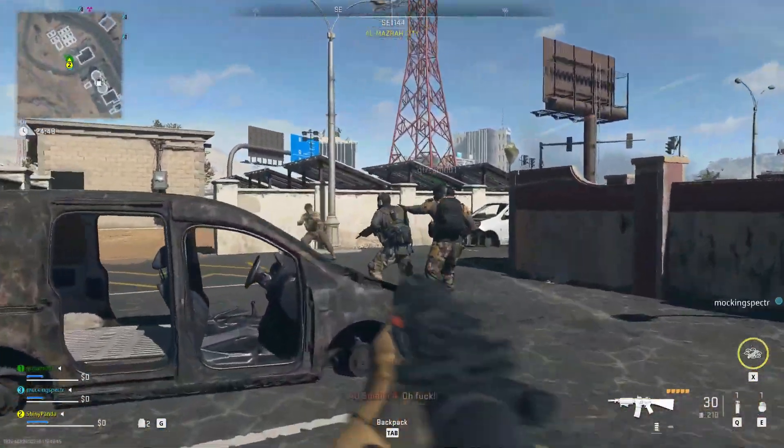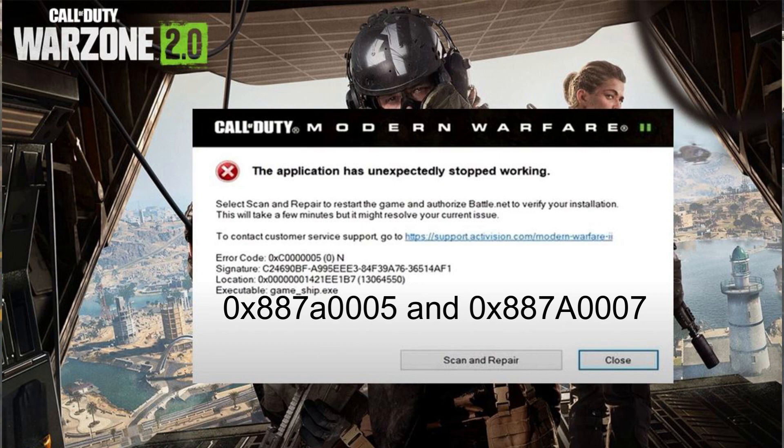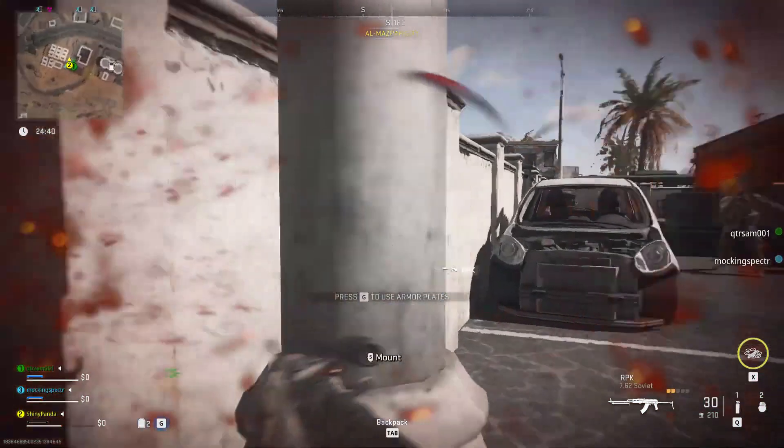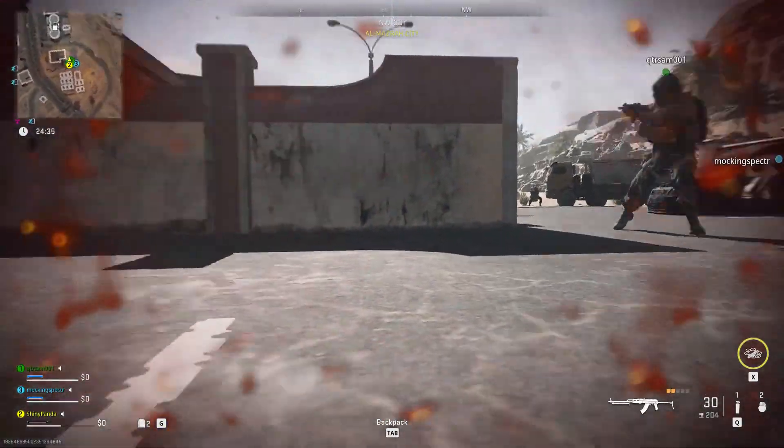Hello guys. Warzone 2.0 just got released, and players are frequently facing error codes such as 0x887A0005 and 0x887A0007, followed by a 'The application has unexpectedly stopped working' message and a game crash.